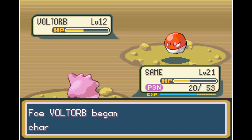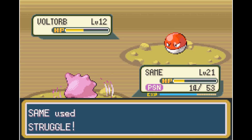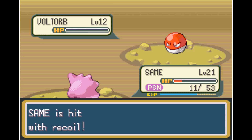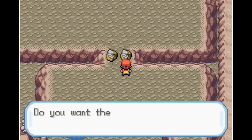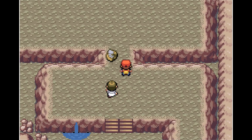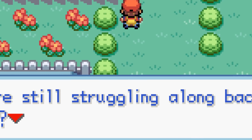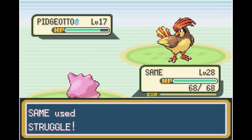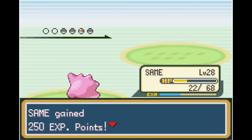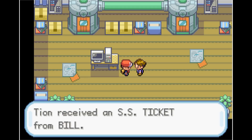Next up is Mount Moon. The only notable battle is with the Super Nerd guarding both fossils — a pretty close battle since we get poisoned by his Koffing, but we get the victory, taking out his Voltorb with only a couple Struggles. Our rival then accidentally makes the best joke ever because we're struggling. We grind all the way up to level 28, necessary to survive Charmander's threat. We then go to Bill's house, save him from his experiment, and get the SS ticket.